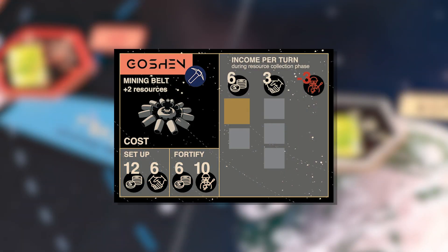When you own a base, you'll collect resource income as specified on the base card each round during the resource collection phase. Note that bases in the middle and inner zones have negative crew income, which means to keep these bases up and running you'll have to pay crew each round. If you can't afford the crew cost, you'll flip over that base card, and you won't collect other resources or bonuses from it.